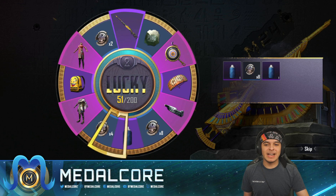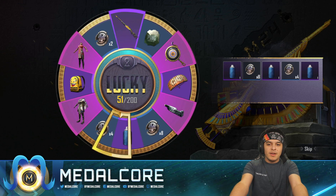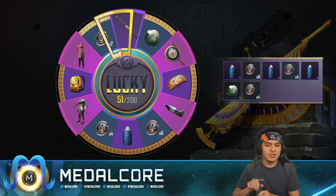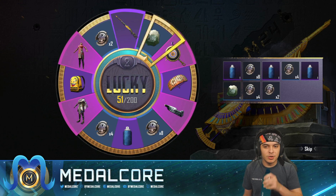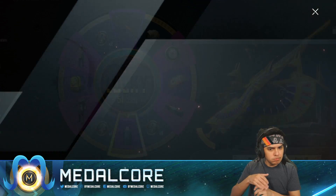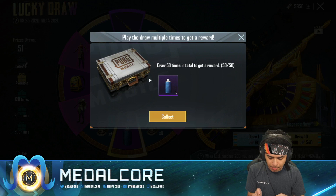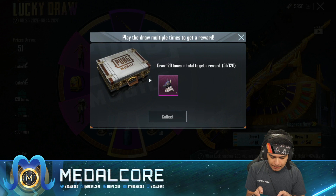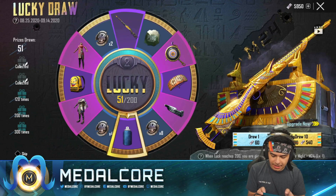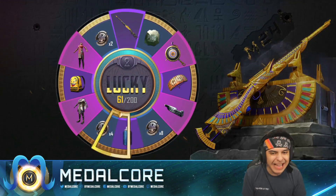Lucky spins are always so anticlimactic — the boring things to open. You just kind of sit back and drink your Mountain Dew. I'm hoping to get as many paints as possible. Next up we get the Hand of Duat headgear and some materials as well.